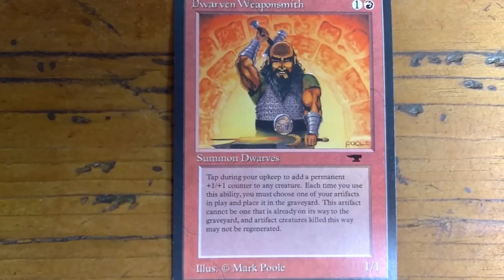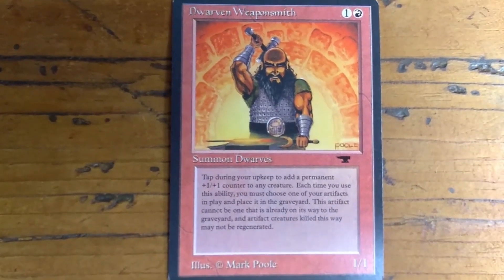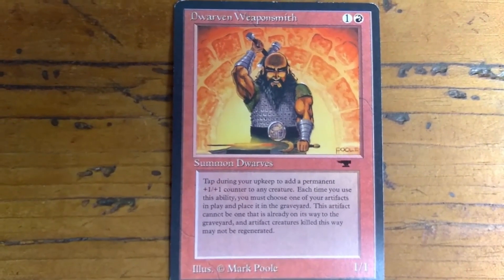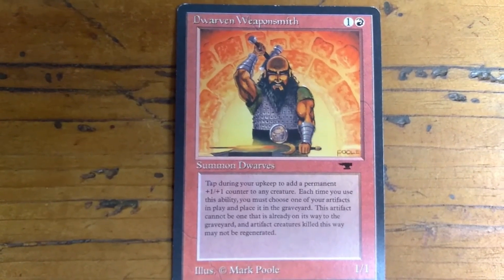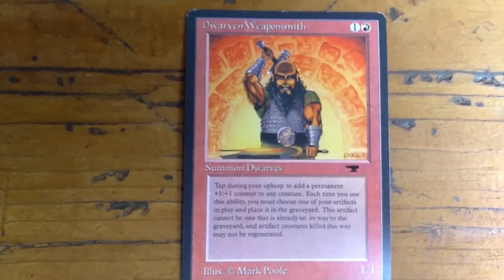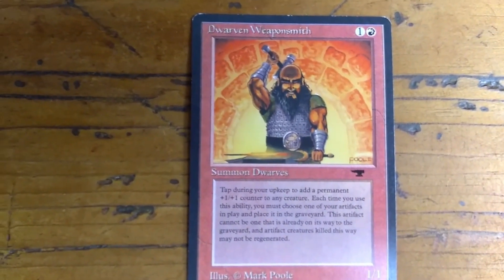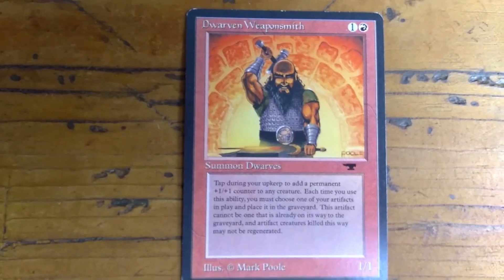You tap during your upkeep to add a +1/+1 counter to any creature. Each time you use this ability, you must choose one of your artifacts in play and place it in the graveyard. This artifact cannot be one that is already on its way to the graveyard, and artifact creatures killed this way may not be regenerated.